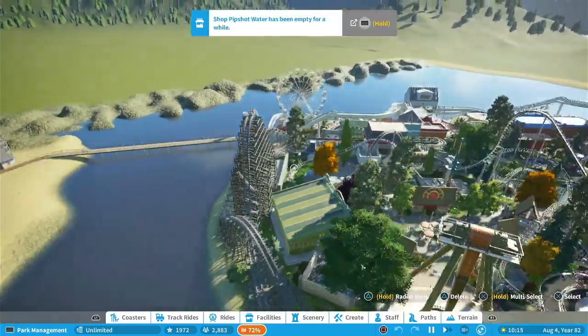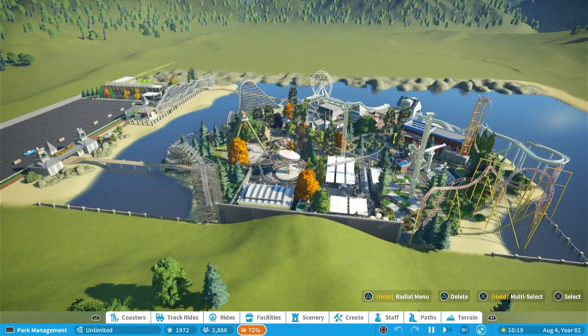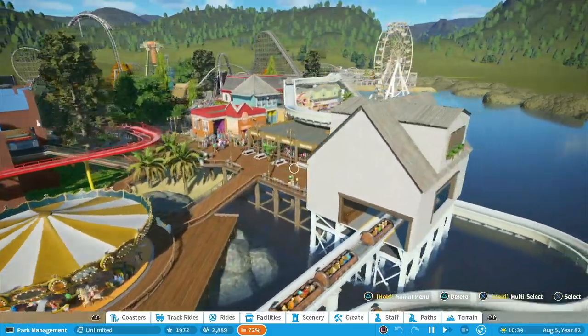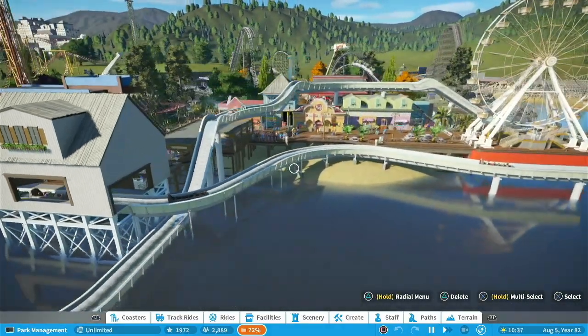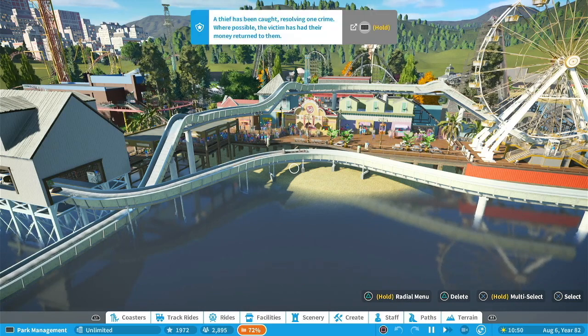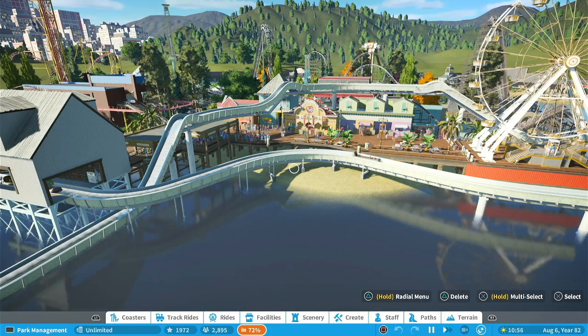Anything else to say about the park? What do you think about the hotel? It's really cute — I think I like the pier section the best in this park because it seemed really realistic to me. Yeah, let's look at a view we haven't seen from out here. That looks really nice and cute. So once again, this was Boulder Beach Amusement Resort by TDB694. Make sure to go on the workshop and rate and subscribe to this creator's park. If you like the videos, make sure to hit that subscribe button and stay tuned for more videos. Have a great day.